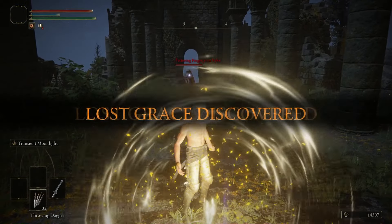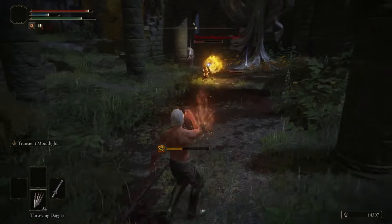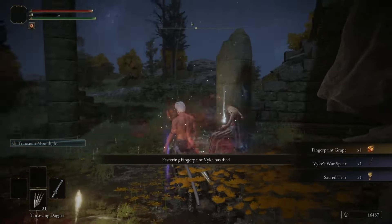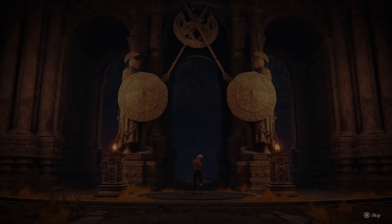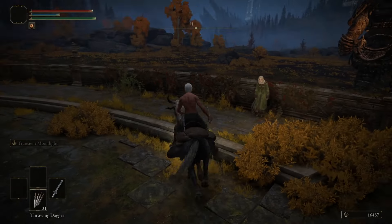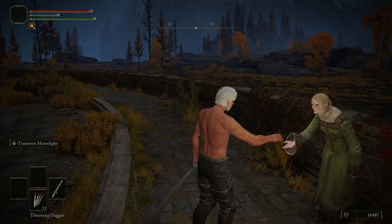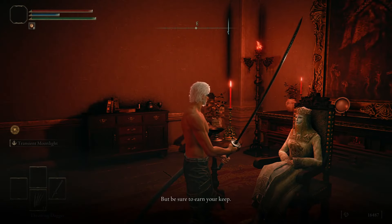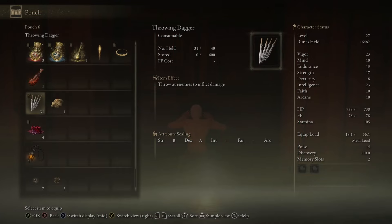We're going to go back to Raya Lucaria Crystal Tunnel and take a shortcut to get up to the Bellum Highway so we can go up to the Altus Plateau. At the base of the cliff there's a Spirit Spring — if you jump up it, it takes you super high and you can jump straight up onto the highway. Follow the highway north up to the Grand Lift of Dectus. Make sure you have both halves of the Dectus Medallion that we got from Fort Hite and Fort Faroth, so that you can actually use the lift. Along the way you'll pass by the Bellum Church where there's another Sacred Tear. Stay next to the cliff so the trebuchets on the road don't shoot at you. Grab the Site of Grace at the Grand Lift of Dectus — we're going to make a quick detour to set up for the Godskin Noble fight and to do Varre's questline later so we can get the Sombra Stone 10.